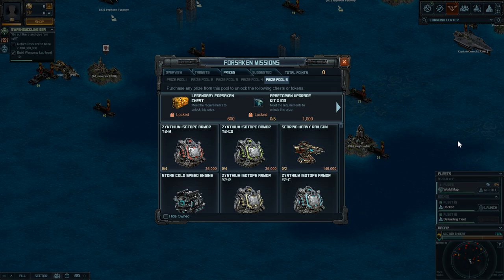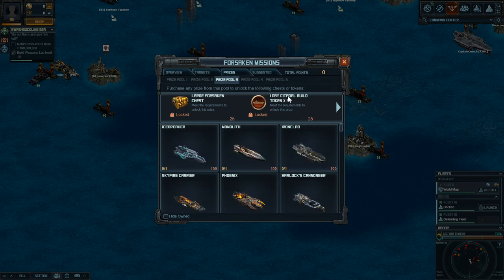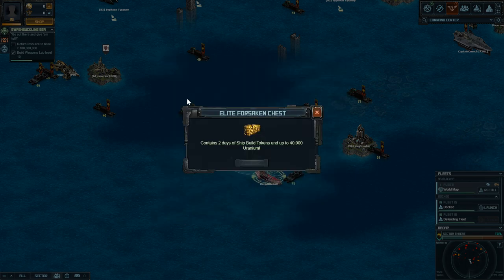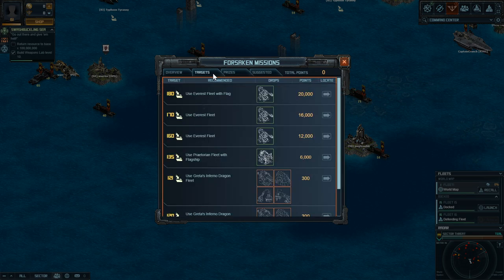This goal is to get the ship build tokens. Ship build tokens are something you can use to speed up your ships. In prize pool three, there's a one-day ship build token you can get for 100 points. There are also a few hidden chests — the Elite Forsaken Mission chest contains two days of ship build tokens and some uranium, and prize pool five has between three and nine days of ship build tokens. You should be aiming to get these every single week the Forsaken Mission is happening without fail.